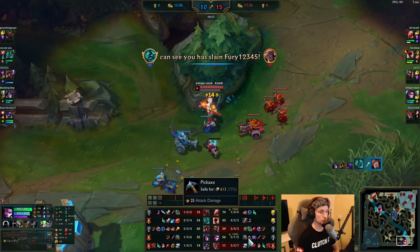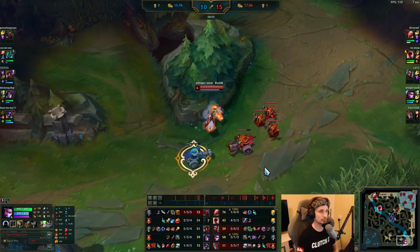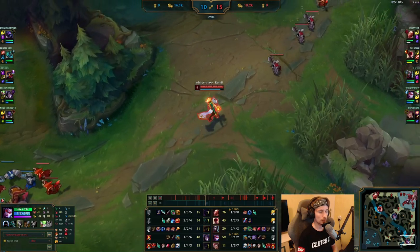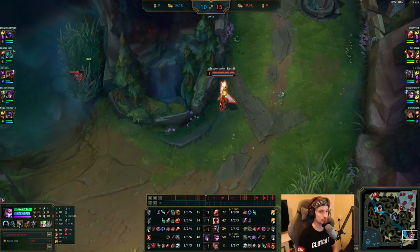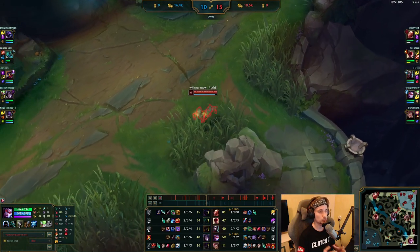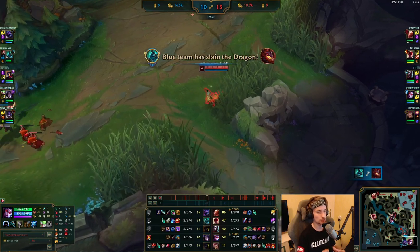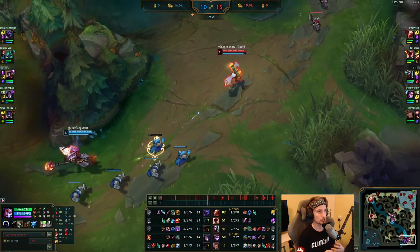He currently has a Null Covert, a Pickaxe, and a Cloak of Agility — he's trying to build Kraken Slayer as the first item, which is honestly a really broken item right now, especially on Vayne. I always like to watch Korean players specifically for games like this, because the support is playing it extremely well — roaming across the map the entire time while Vayne knows exactly what to do when the support is missing.